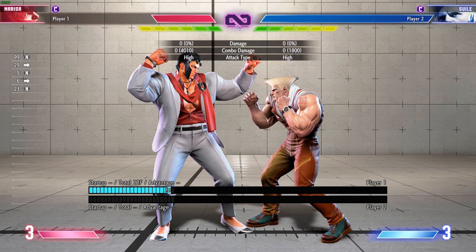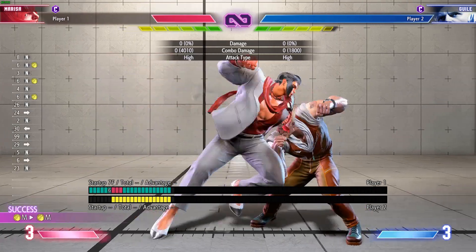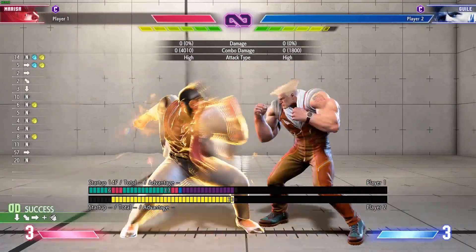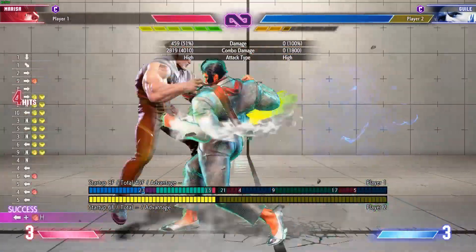One of the main counters that you can use is EX Gladius. EX Gladius doesn't really punish them outright, but it leaves you plus 8 in front of their face, giving you a nice punish counter into a level 3 combo, making it hard. We need to teach them that they can't just EX DP.